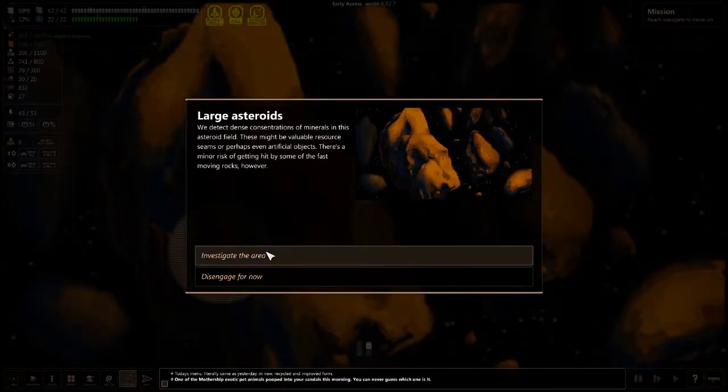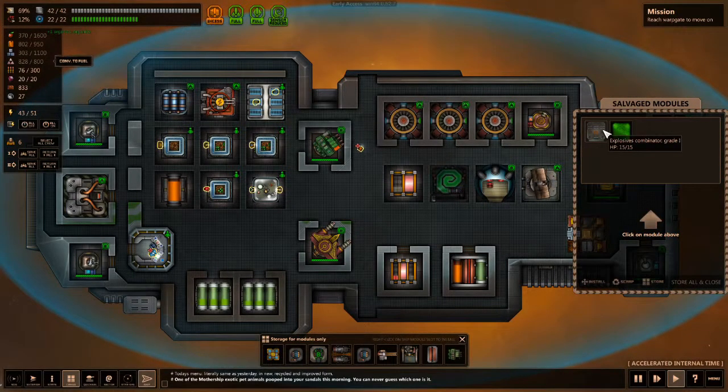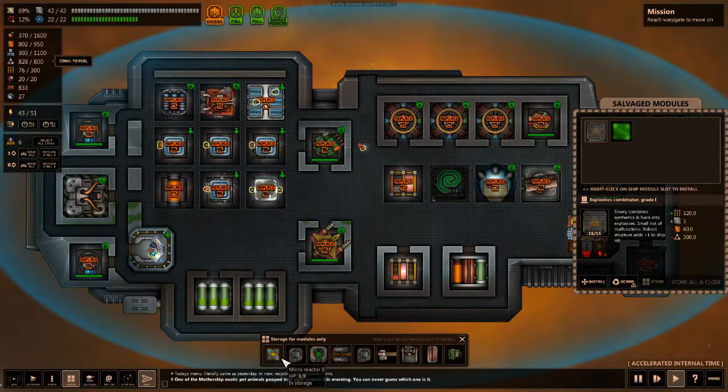We found a shipwreck — investigate area. We're going to prospect these a little bit. Excellent. We found an Explosive Combinator. Too bad I got rid of one — I actually still have one of these.